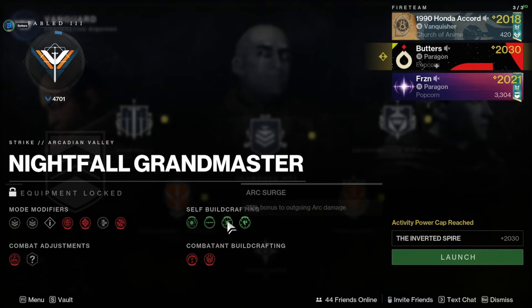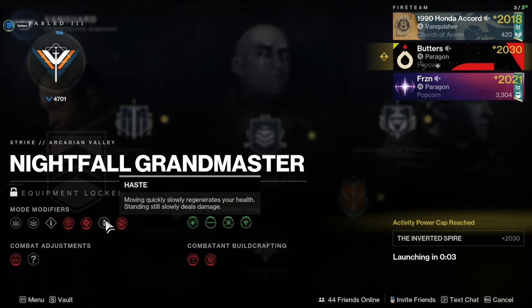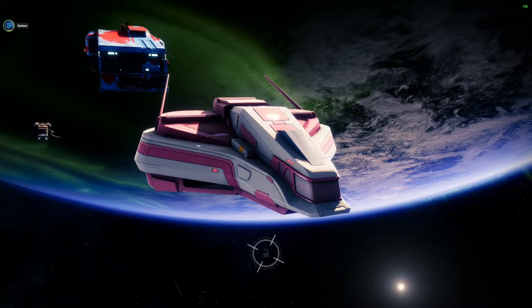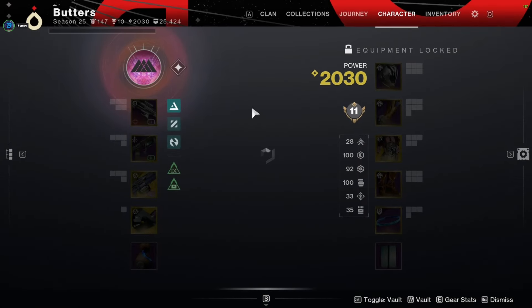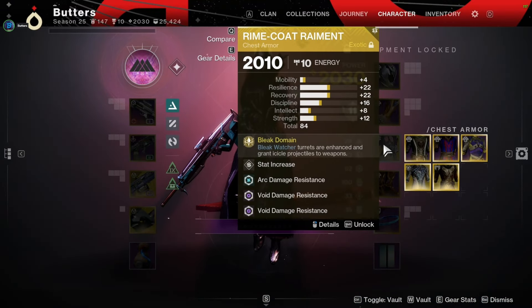The week we're doing this is arc surge and stasis surge, although this could be different if you're doing it on a different week. There is also a modifier called Haste on this Grandmaster Nightfall, which means you have to keep moving or else you'll start taking damage. You only heal when you're moving as well, so you'll notice you start getting arced and shocked if you stand still too long. Keep sprinting around in circles — basically keep moving and strafing.